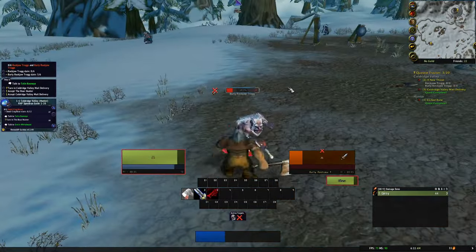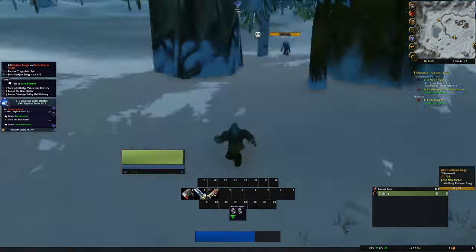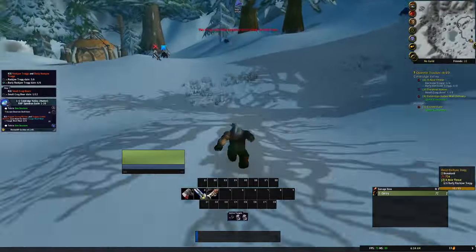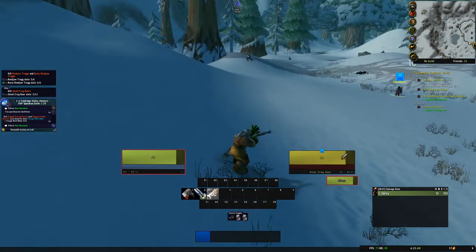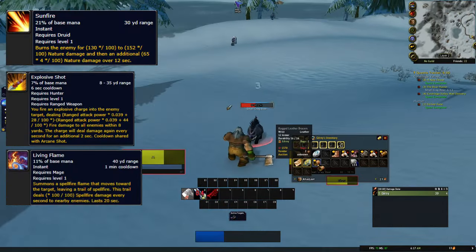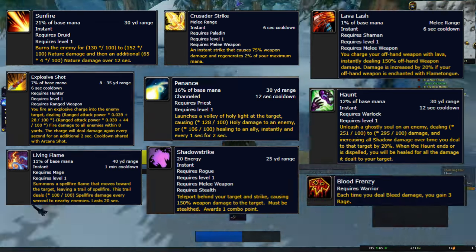Leveling in Season of Discovery is naturally faster than any other leveling in Classic Era or even retail WoW servers, mainly due to access to runes. Some of these runes unlock powers for certain classes that are way more powerful than they should be. Here are the best runes for each class in their respective starting zones: Druids get Sunfire, Hunters get Explosive Shot, Mages can acquire Living Flame, Paladins get Crusader Strike, Priests get Penance, Rogues get Shadow Strike, Shamans get Lava Lash, Warlocks get Haunt, and Warriors get Blood Frenzy.